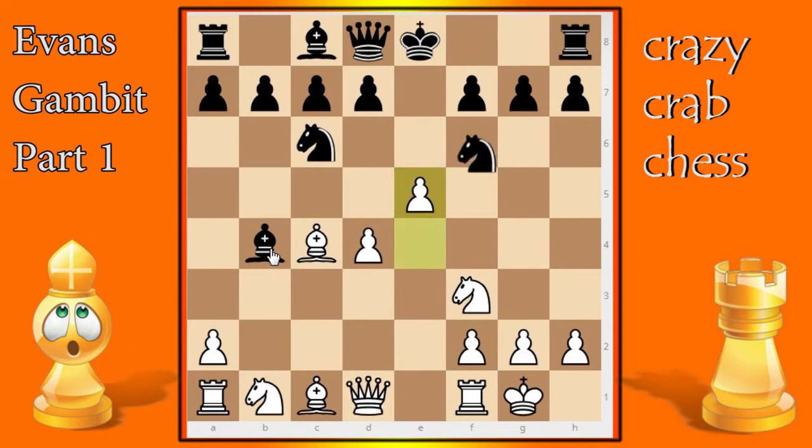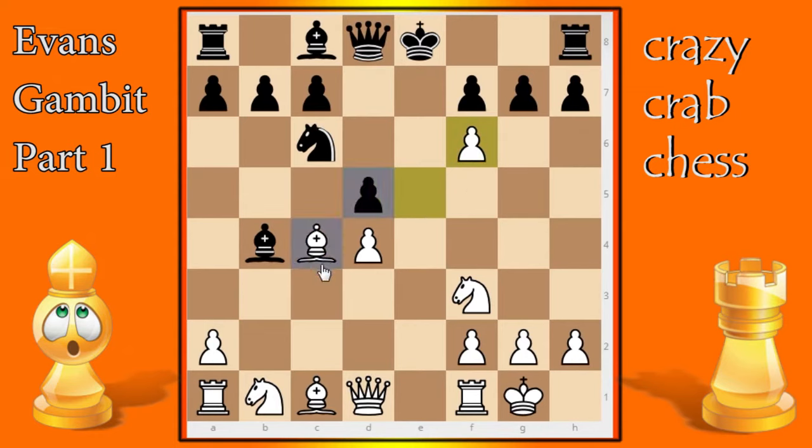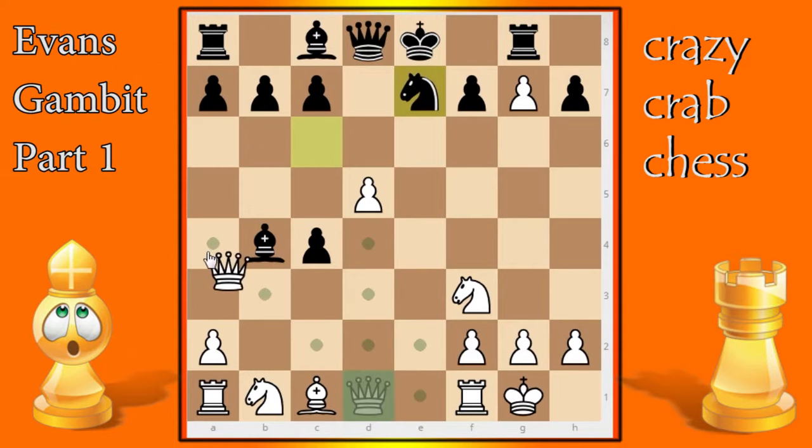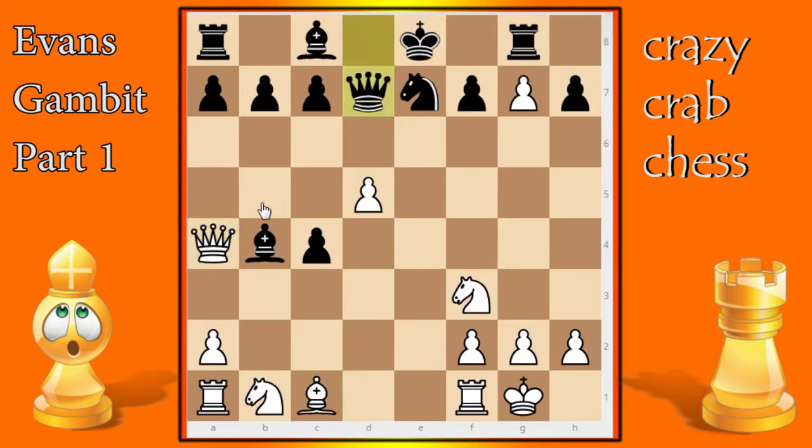Now let's look at the counter-attack d5. Instead of moving the knight to g4, he plays d5. You simply take the knight, he takes your bishop, you take this pawn. He needs to deal with the threat so he moves his rook to attack the pawn. From here you can keep going forward — always look for knights that can be attacked by pawns in the Evans Gambit. If the knight goes to e7, there's a perfect queen check picking up the bishop. Black needs to be very careful here.